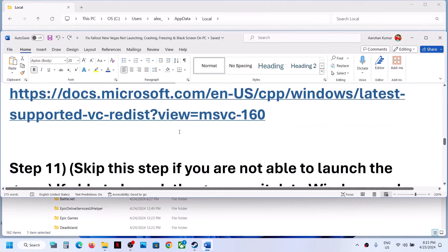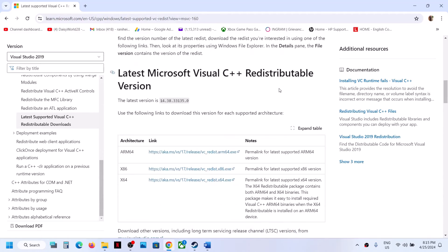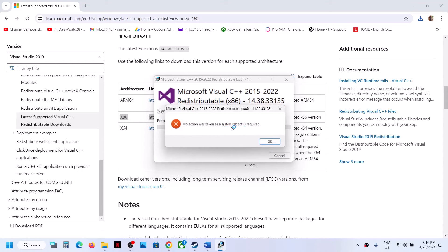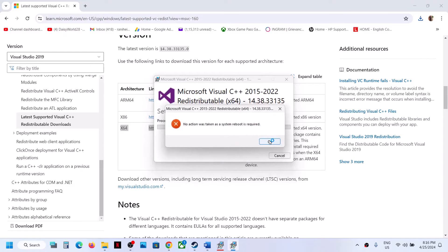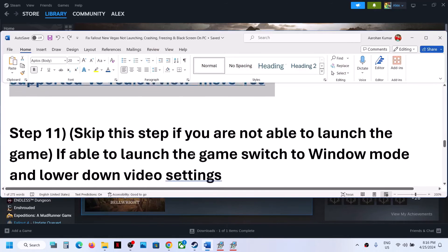The next step is to install Visual C++ redistributables. The link is provided in the video description — open it in a browser and it will take you to the Microsoft website. Scroll down to find Visual Studio 2015, 2017, 2019, and 2022 redistributables. Download and run both the x86 and x64 exe files. If you see Install, click Install; if you see Repair, click Repair. Once installation is complete, you must restart your computer, then launch the game.